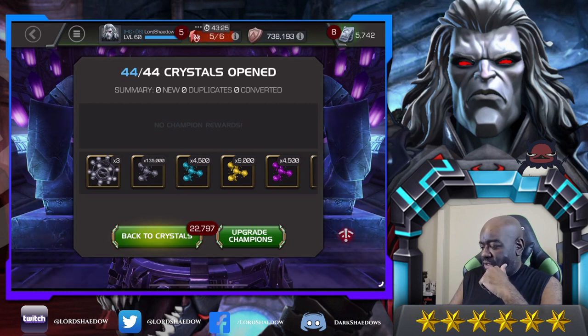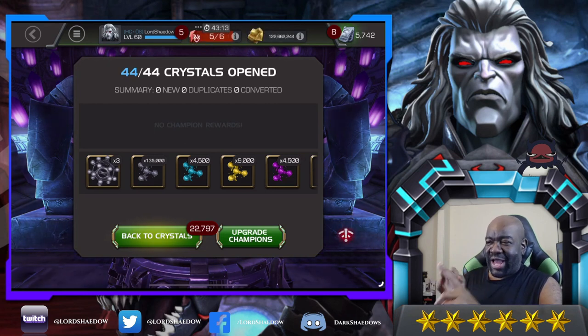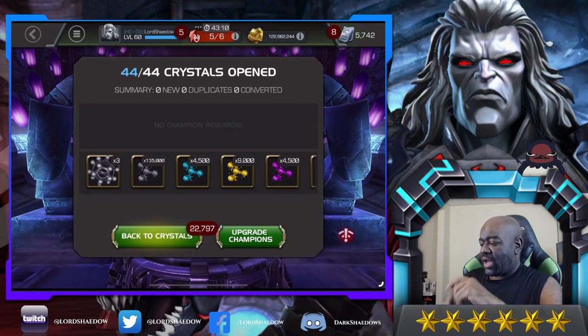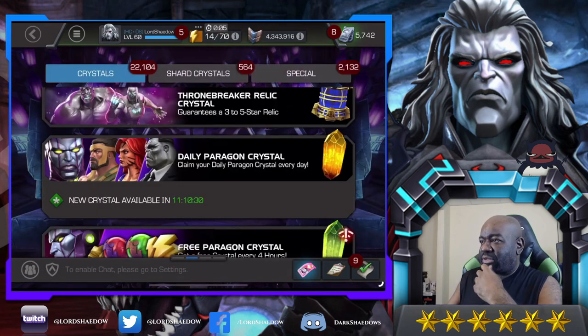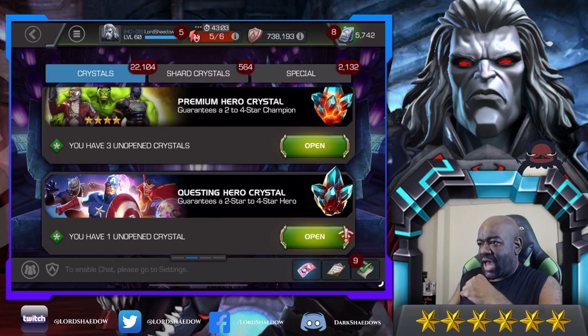I'll have to look and see if we have enough a little bit later on, and if we don't, I'll keep trying. I'll check the loyalty store — I think I got everything from glory that I can. Let me look and see if there are any other crystals that I have that maybe give glory or anything like that.